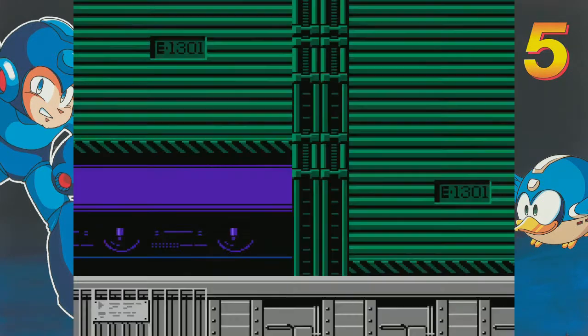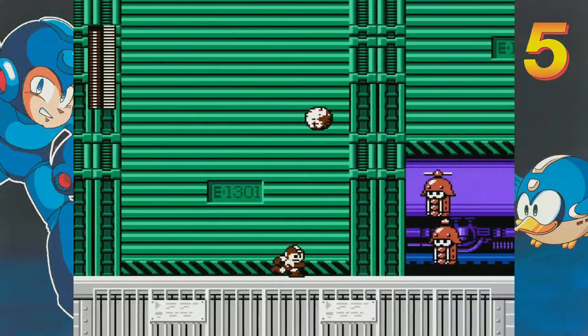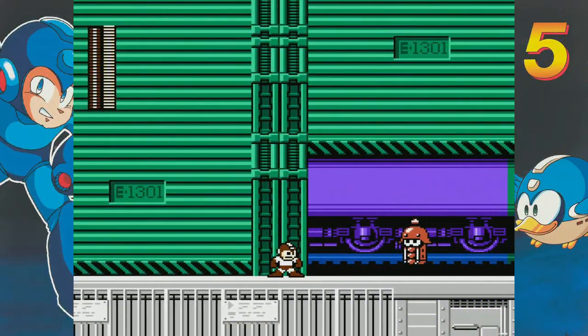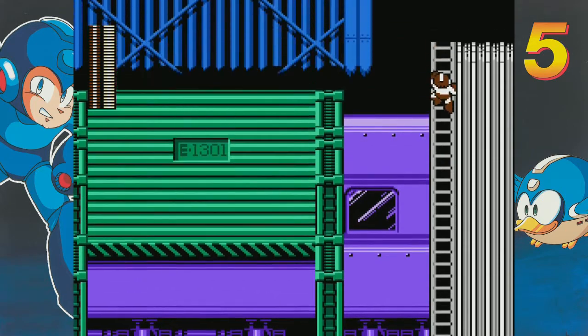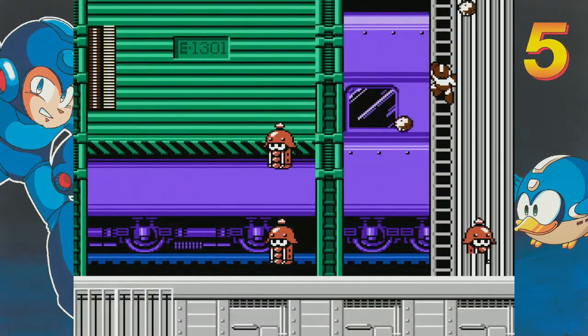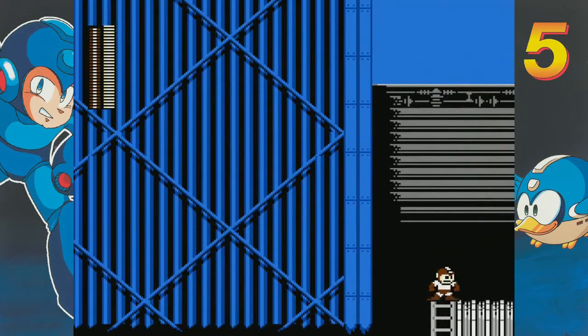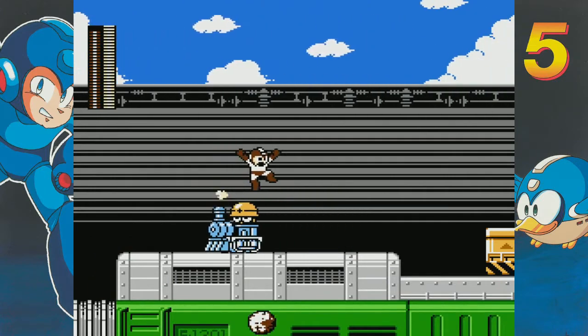We're obviously at a train station. We have all these special weapons — let's use them. Let's almost use them improperly because we're taking hits. Power Stone is decent there. Now if you go back down, that's not the party I want to be involved with. Look at that enemy spam — all this enemy spam in this game.